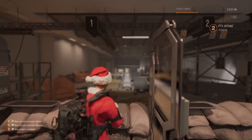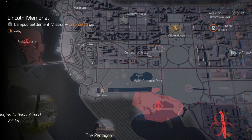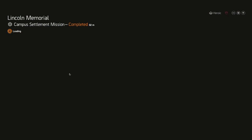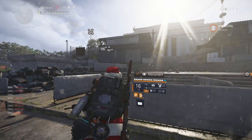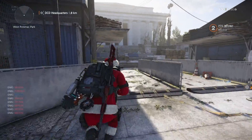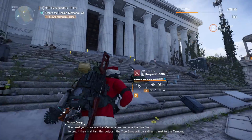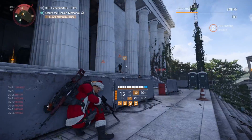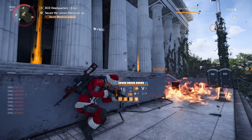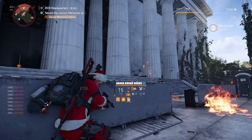I ran with the build I've got going for marksman rifles — Lincoln Memorial with the SVD — and it works absolutely fine with this new exotic too. I'll run just the first section here and show you, but I'm just not using the talent. It hits hard enough and works really well with the build. You're still one-tapping red bars on Heroic, and one-tapping purples and yellows when we get the stacks.